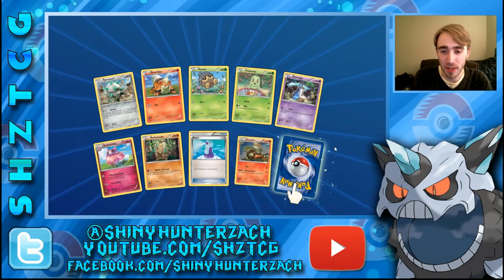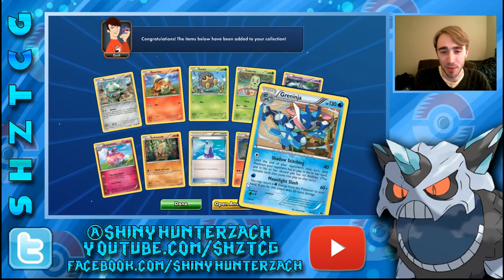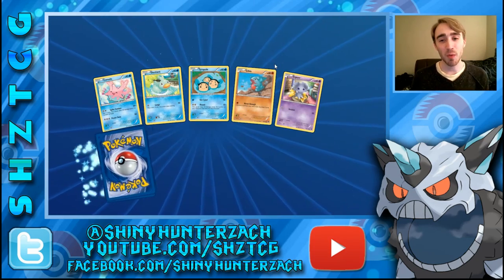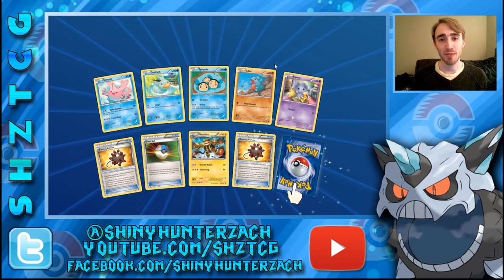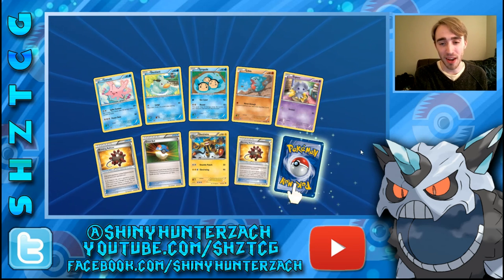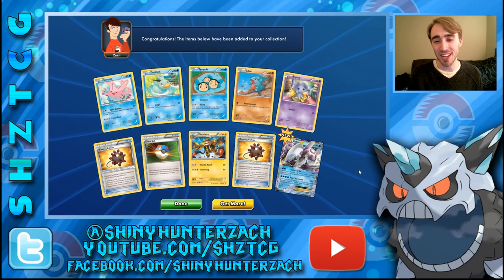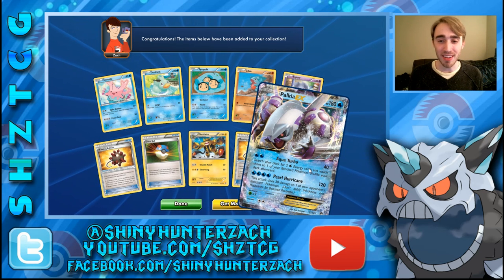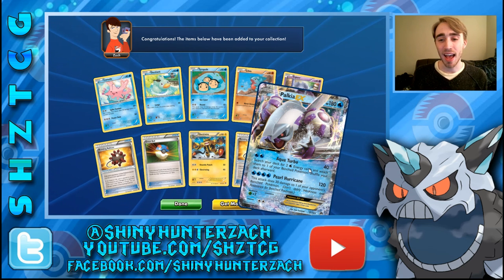We have a Reverse Arcanine — shout-out to Dallas, the Supreme Arcanines, I should have said that a long time ago. And then my Rare is a Greninja, but I believe this is the last pack. Our last Reverse is a Bursting Balloon, and our last Rare is a Palkia EX — we end on a little last pack magic! My first Palkia online from this set. They've printed a different Dragon-type Palkia EX before, and I'm very excited to have this as my final pull.